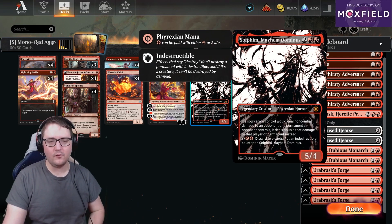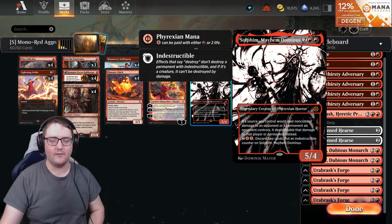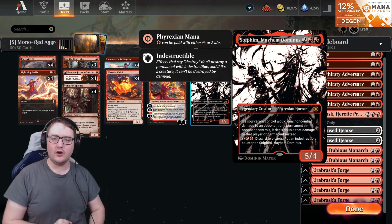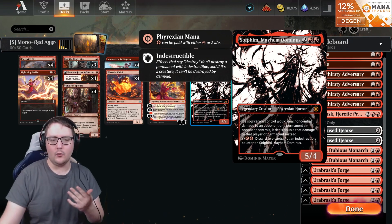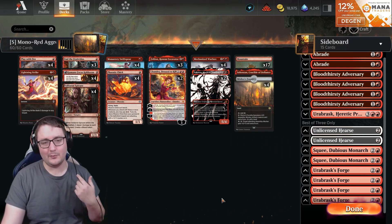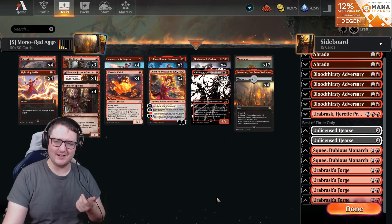What's the other way we're doing this? Well, Sulfim the Mayhem Dominus. Sulfim is this new card from Phyrexia: All Will Be One with the sweet ability: if a source would deal non-combat damage to an opponent or a permanent an opponent controls, it deals double that damage instead. So pair that with Mechanized Warfare and suddenly you're looking at plus one, times two. That's a lot of damage.